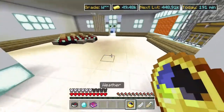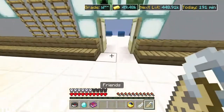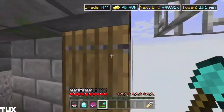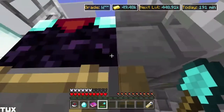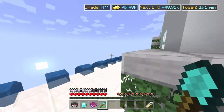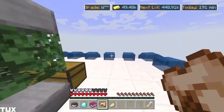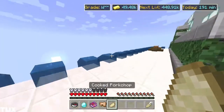Next we have our diamond shovel — this thing is very good for mining dirt, and that's just about it. It sucks for everything else.